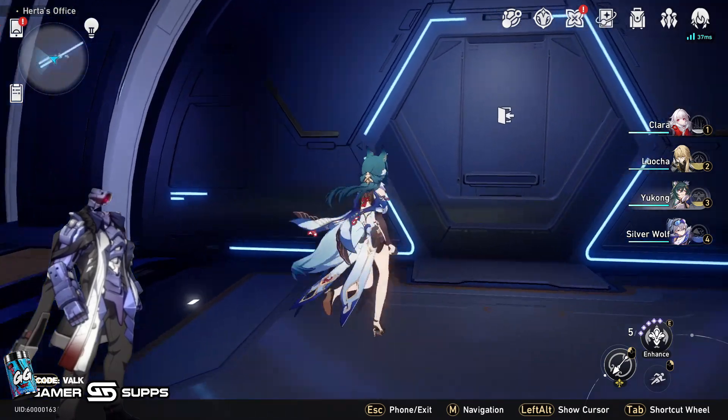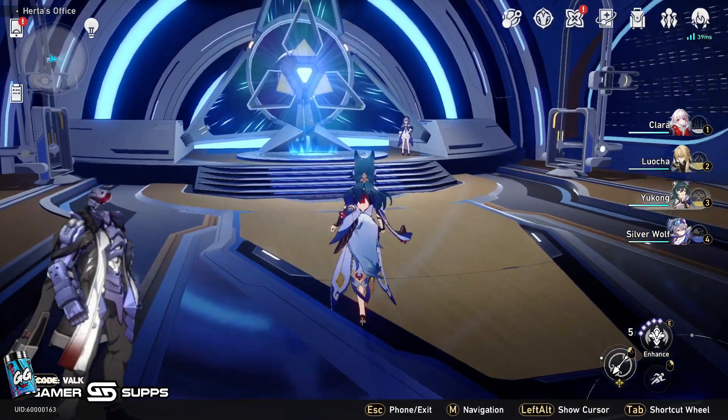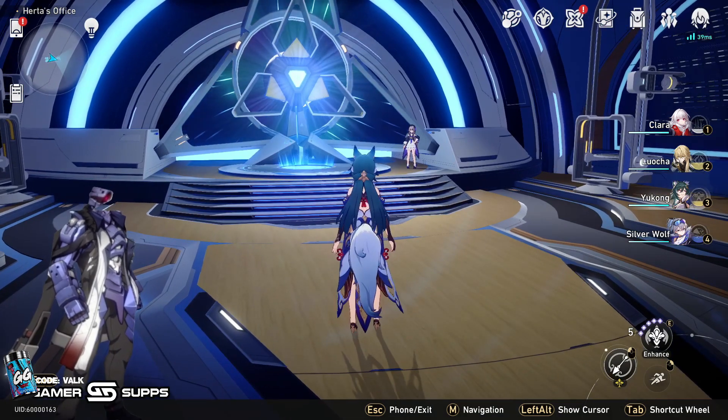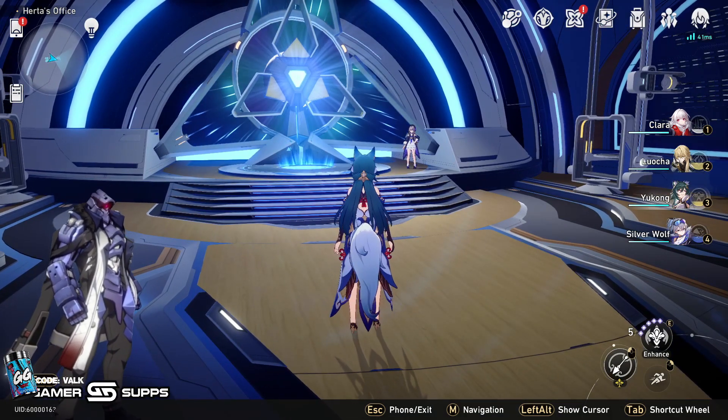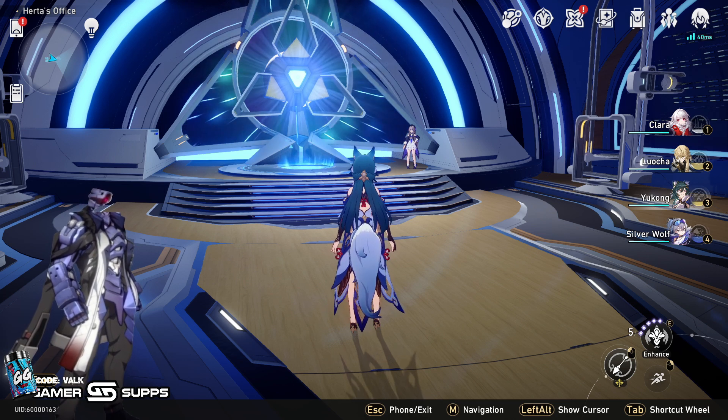I don't recommend doing what I do, which is I already have my relics ready — I have everything ready for him — because he has a set that's dropping with him whenever he comes out. It's a set that increases max HP and increases crit rate every time they get hit, so it's really, really good for Blade. That's the set you're going to want.